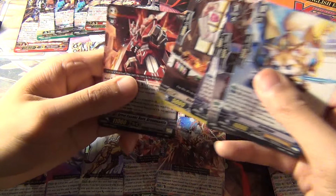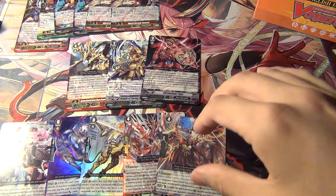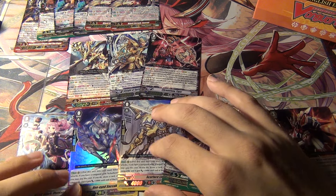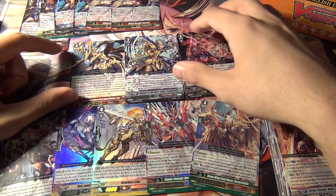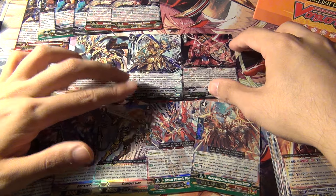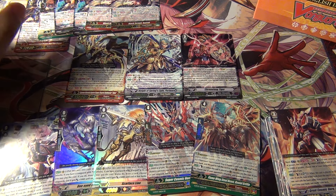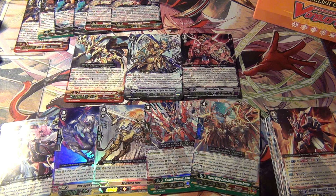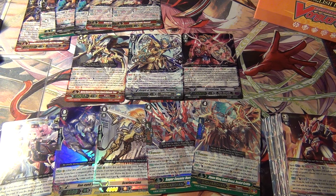The last one should just have a rare, and it is Grand Mantle. So anyway guys, as you can see, this box was loaded with Critical Triggers and G-Guardians, so the only non-defensive stuff was the Triple R's - we got Pelennor, Titan, and Chrono Fang. That was box three, we've got one more left, stay tuned for that in the next video. Thanks!